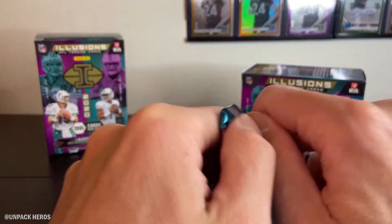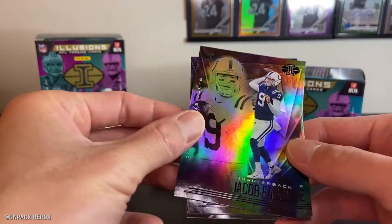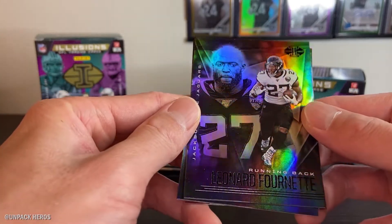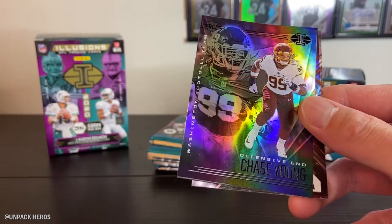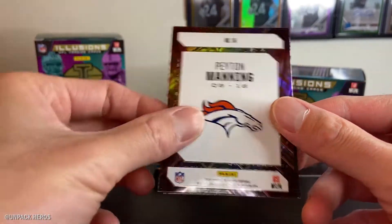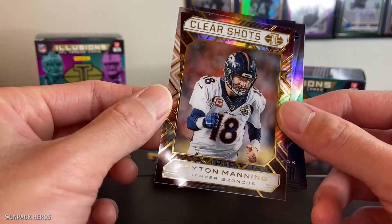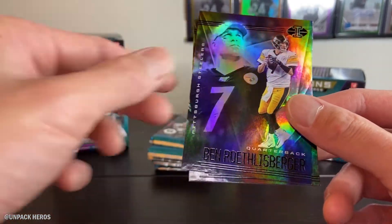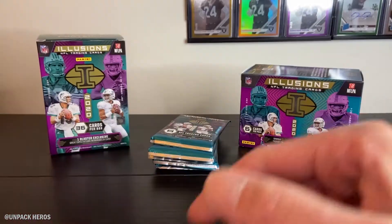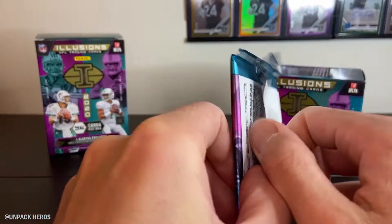Blaster number two, pack one: Jacob Eason, Leonard Fournette, Uncle Lenny, Chase Young. And we got a Peyton Manning - a clear shot acetate card. So I assume all the inserts are these acetate cards. Also Ben Roethlisberger and Gandhi Golden. Very cool.